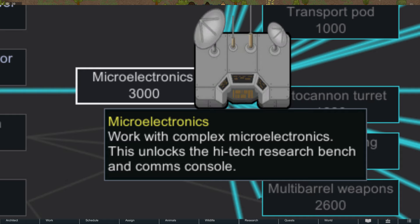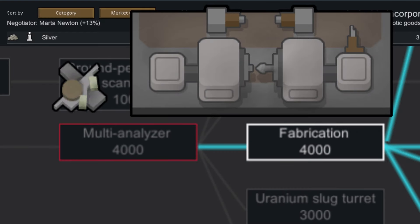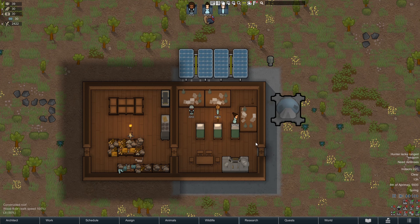The comms console lets you trade your junk for good stuff — ABC, always buy components. Fabrication will let you make your own components. Deep drill and ground penetrating scanner will let you have infinite materials. Once you get fabrication, deep drill, and ground penetrating scanner, you can have all the stuff you want without leaving your map.